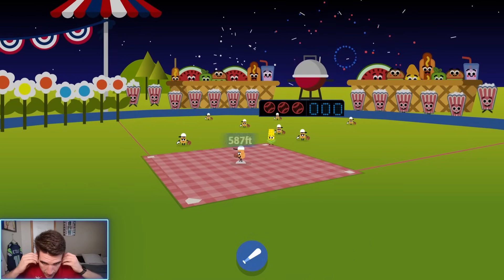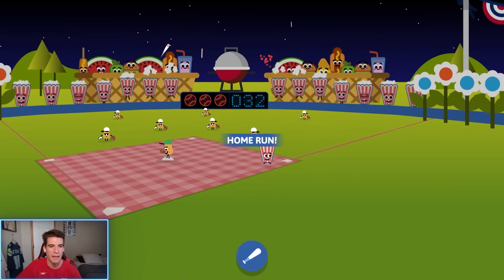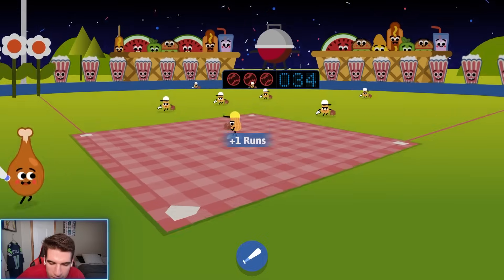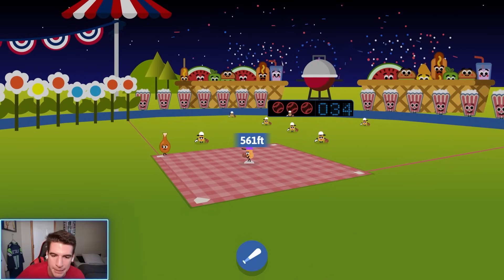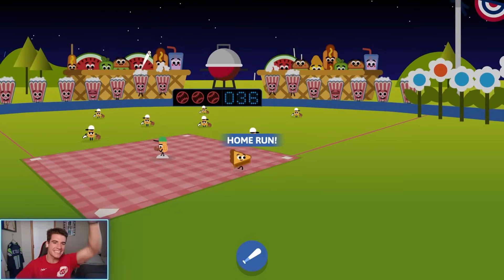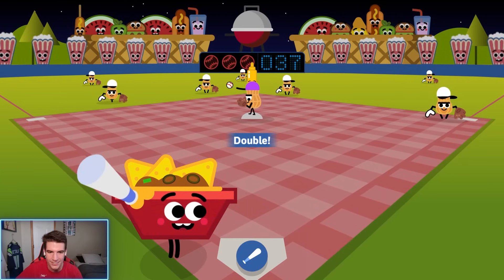Third attempt - first pitch home run, we always start with first pitch home runs! On the corkscrew we're locked in on that pitch. Back to back on the corkscrew - told you we're locked in. We finally get a home run on the zigzag ball too - three home runs in a row. Four in a row, back to back to back to back! Five in a row, six in a row - keep it coming! The streak ends at six, that was a nice little streak.